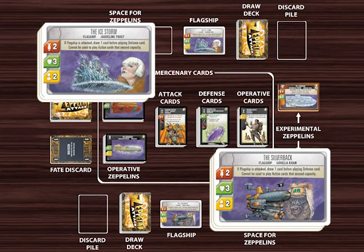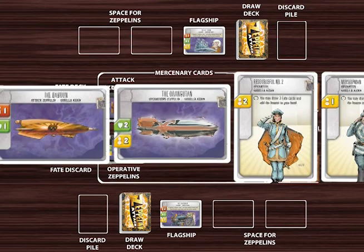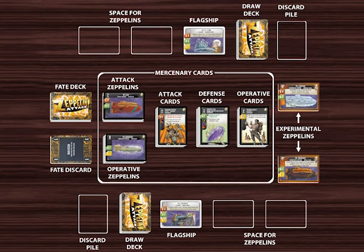Then give each player one of the start decks. Unlike a lot of deck-building games, you start Zeppelin Attack with a rich mix of cards already in your deck: a flagship, two Zeppelins, two operative cards, three defense cards, four attack cards, and one experimental Zeppelin card. Each of the mastermind start decks has unique cards, but they're all equal in power.